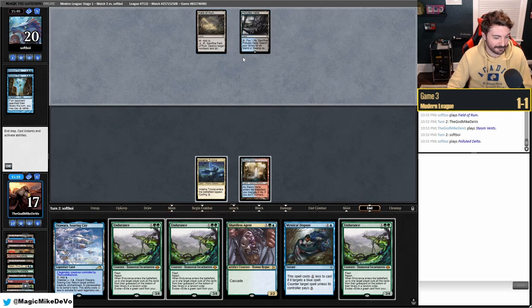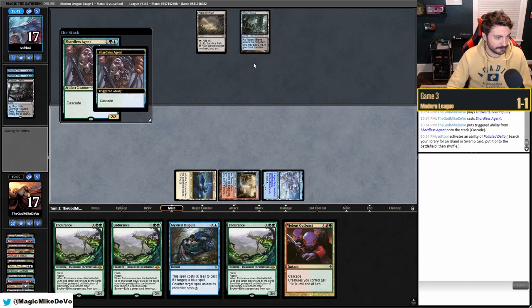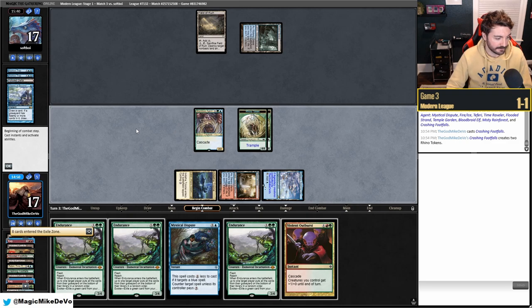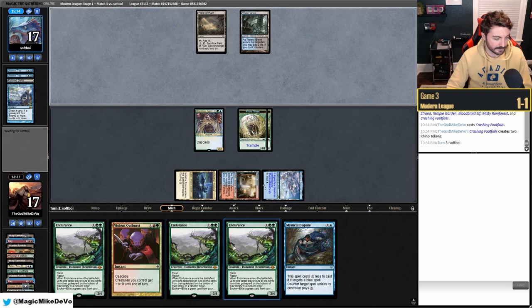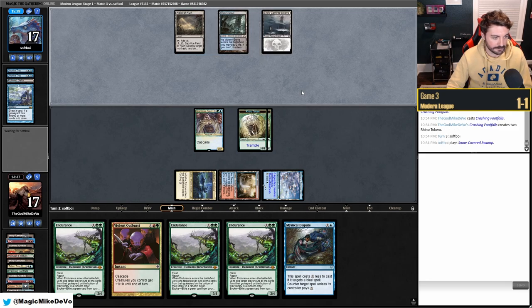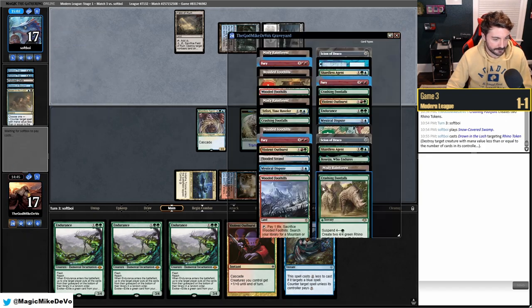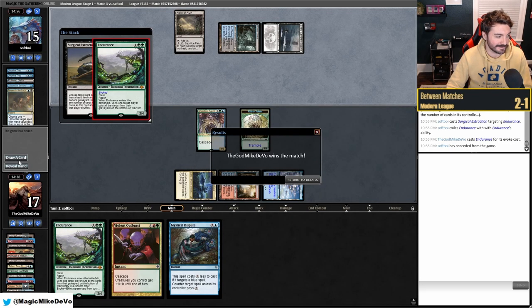They must have top-decked that double Archive Trap. They get an untapped Watery Grave. It's tempting to Endurance in response to their draw-three so they don't get cards, but if they Surgical in response it's annoying. We have double Endurance — we can pitch Endurance to Endurance, plus Outburst, and just win on the back of that as long as they don't draw Fatal Push. They tap mana and try to Drown — we have the Dispute for it.